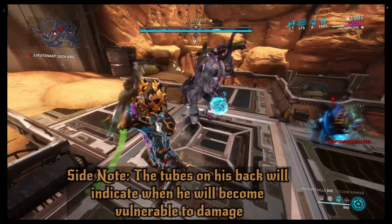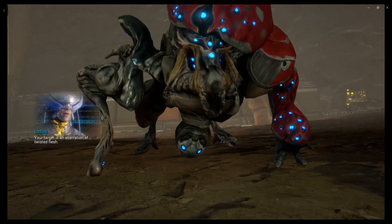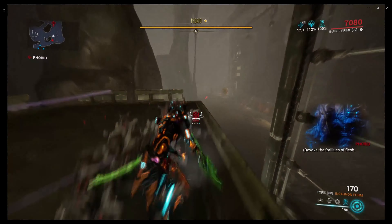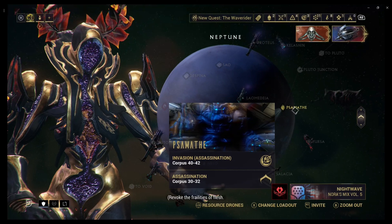Moving right along, the next assassinate target is going to be on Phobos - technically it's supposed to be someone else, but since he's here, let's go pay him a visit. Once you've reached this door and gone back in here, just like Captain Vor he's going to appear. This one isn't a very hard boss - he's very easy, and all you gotta do is just kill him.